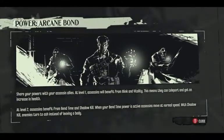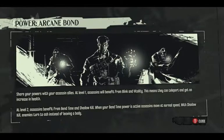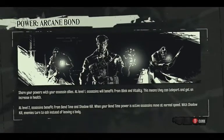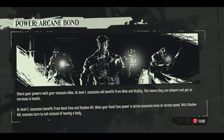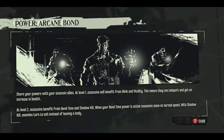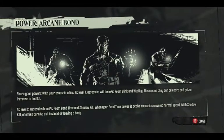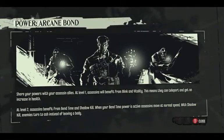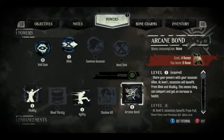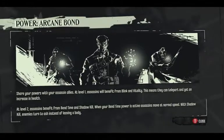Arcane Bond — share your powers with your assassin allies. At level 1, assassins will benefit from blink and vitality, meaning they can teleport and get an increase in health. At level 2, assassins benefit from bend time and shadow kill. When your bend time power is active, assassins move at normal speed. With shadow kill, enemies turn to ash instead of leaving a body. That's actually a pretty rad image.